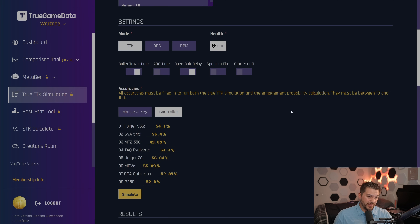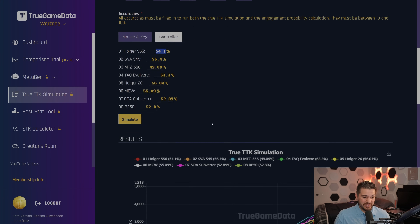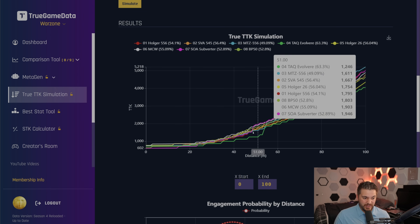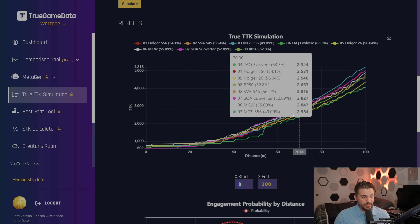Basically, you shoot the last target dummy with a given gun in the firing range five or ten times and get an average accuracy for that weapon and build. Then you plug those accuracies into the True TTK Simulation tool on TGD, and it will extrapolate that accuracy for an estimated accuracy at all ranges. That gives you a chart — a true simulation of the TTK and damage profile at all ranges with your specific accuracy. The whole mantra of TGD is find your meta — not what somebody else is telling you — but find what is best for you specifically.